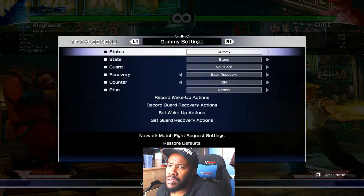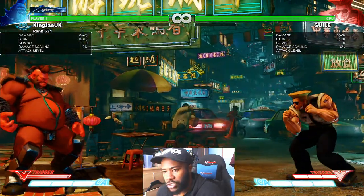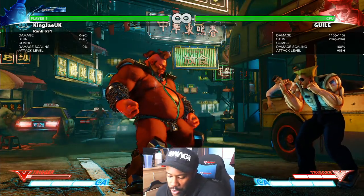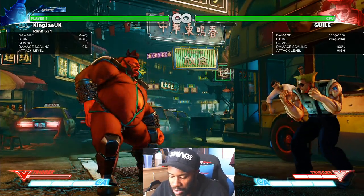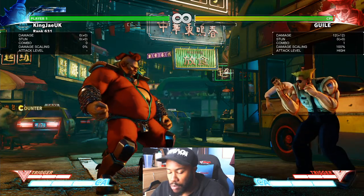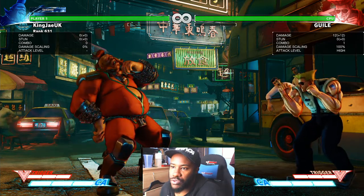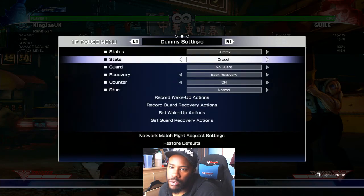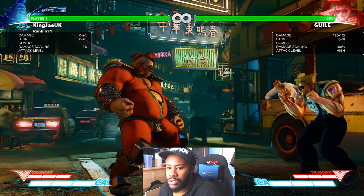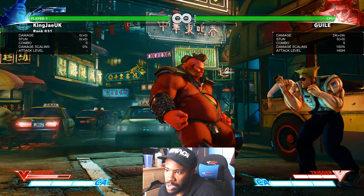Birdie in V-Trigger is very very scary. The reason I've done a video dedicated to showing what Birdie can do is because when I first started playing I was doing scrubby things — just doing ball heads trying to get people. That's cool but you've got to remember ball heads can be punished. Light punch, medium punch, and hard punch bull heads are all minus nine on block; EX bull head is minus seven.